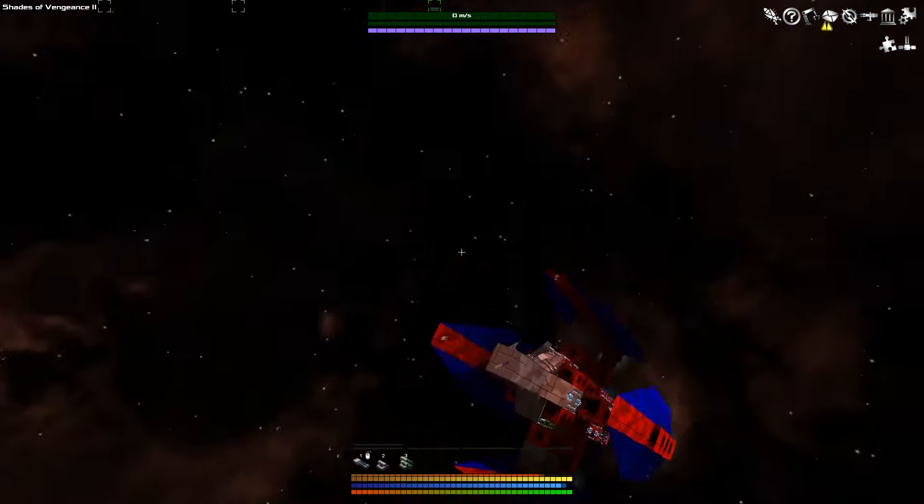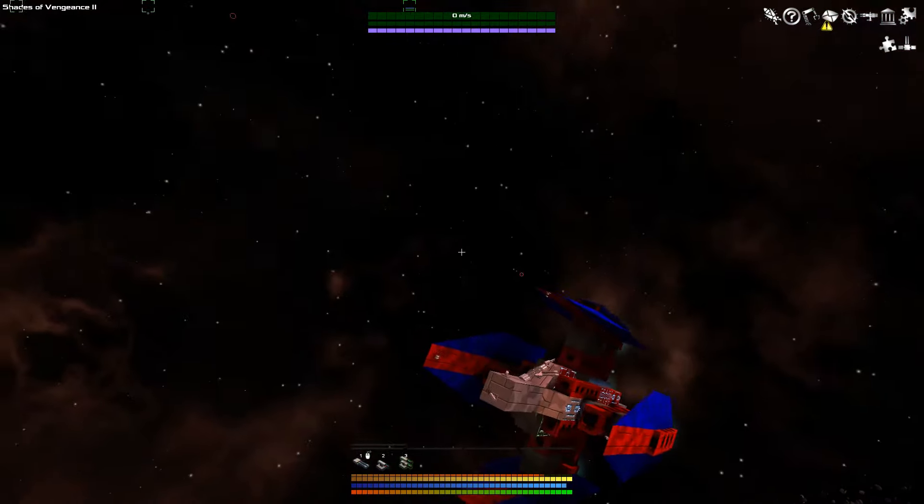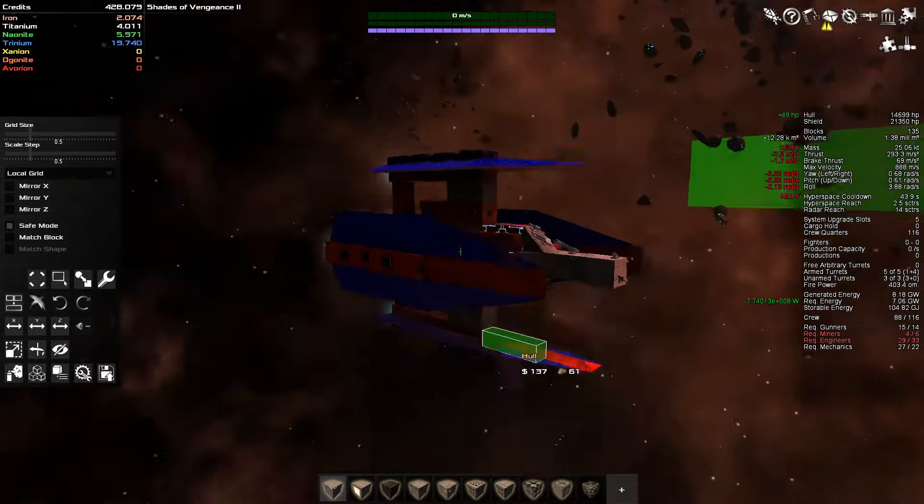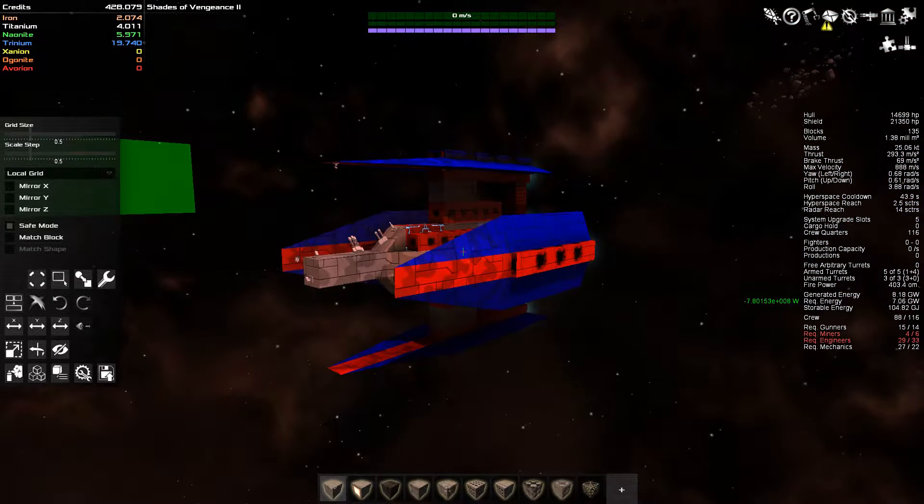I'm assuming that the intro just rolled as per the plan. And here we are. This is the ship currently. Let's go to the build mode. As you can see, I have 428,000 credits. I also have almost 20,000 of your best trinium right there.